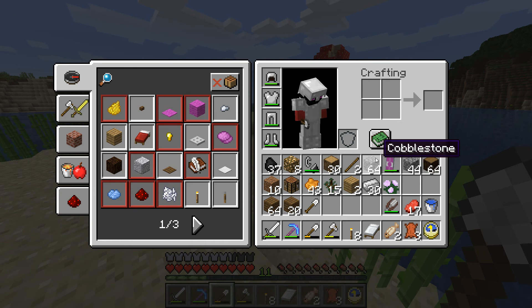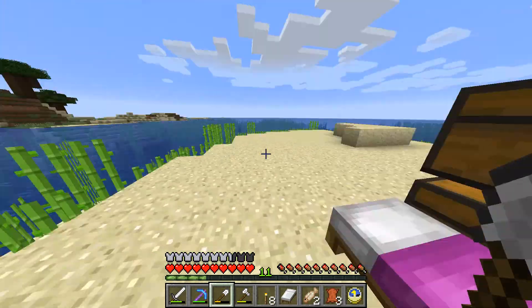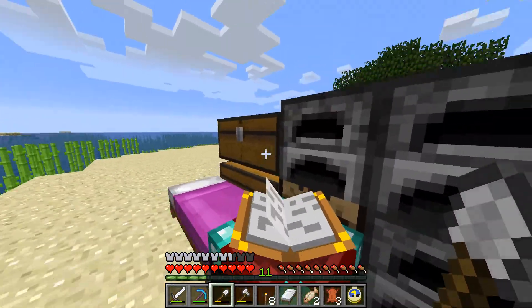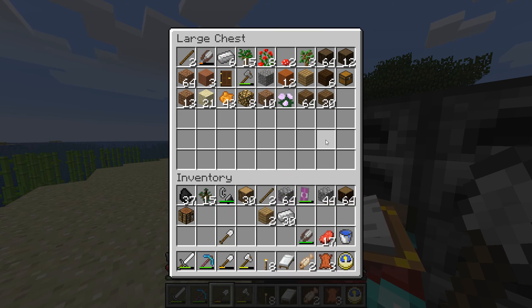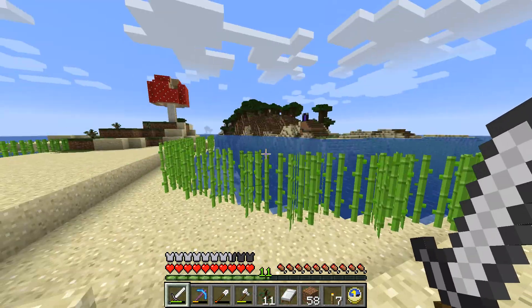We need 12 stacks of cobblestone in total — yes, it sounds like a ridiculous amount, and I've never had this much before in this world. I will create an underground cobblestone mining area to mine it. I currently have nearly a full stack, so this will really take time. I'll also put the spruce saplings somewhere so I can grow them.